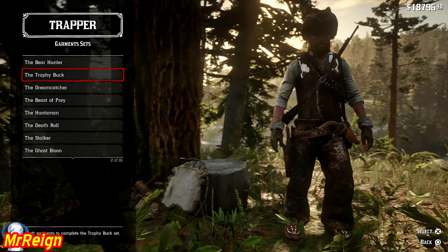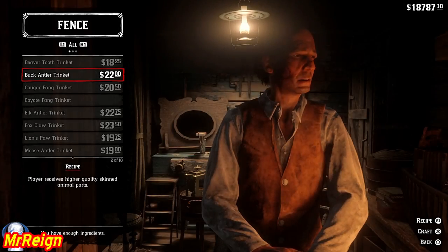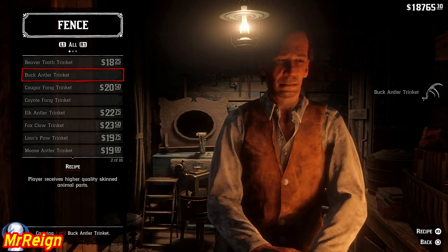There's the legendary buck vest, and there are other things you can craft with it but you require other ingredients. The important one is the buck antler trinket — this is a very cool trinket, as I was explaining before, for what it can do for you.